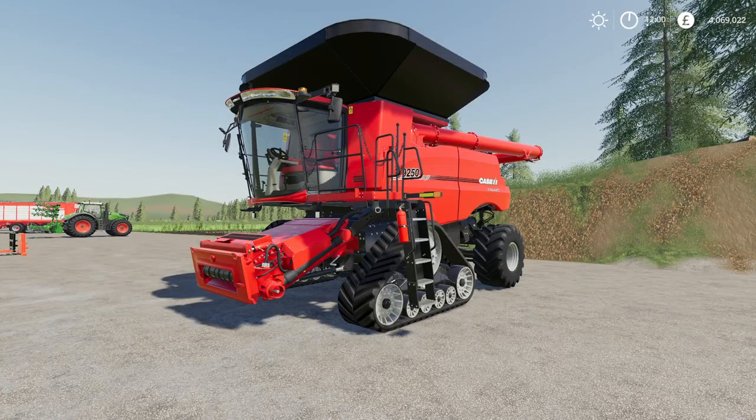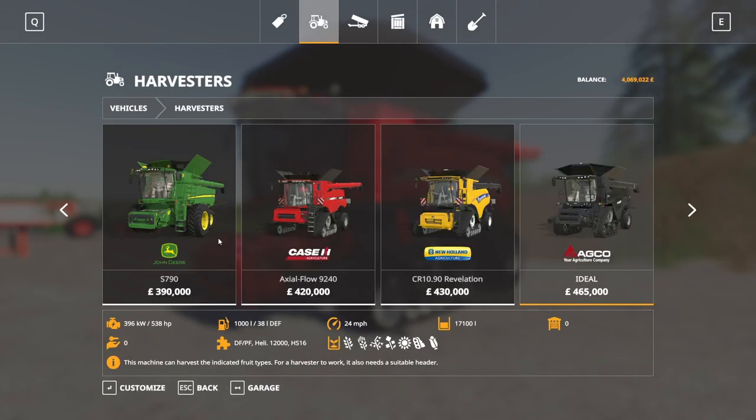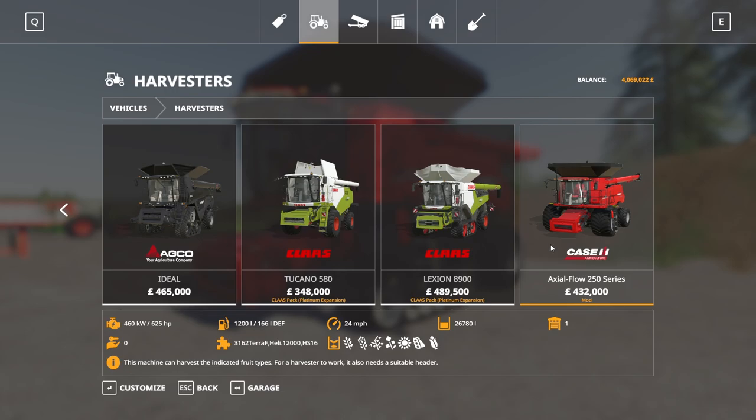Next up, we have the Case Axial Flow 250 series. This is by JHHG Monning, 25.18 megabytes to download, and this is for all platforms. If you are on console, this is going to run you 61 slots — 61! It's like it's a John Deere. The John Deere modders are always so detailed, so I can't blame them.